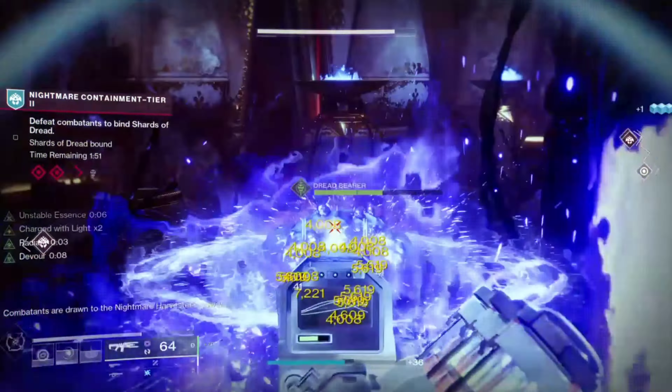You want to throw on harmonic siphon with the Wave Splitter so we can create orbs of power, which not only grant devour but we also have the artifact mod radiant orbs equipped. Picking up an orb of power makes you radiant — that's roughly a 15% extra damage buff to Wave Splitter. Pair that with font of might and both stack together, so you're getting nearly a 45% damage increase when both are proccing. The aim is a constant loop of elemental wells, weapon buffs, and grenade buffs.